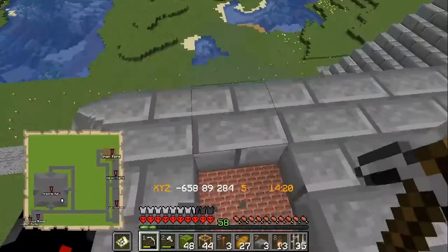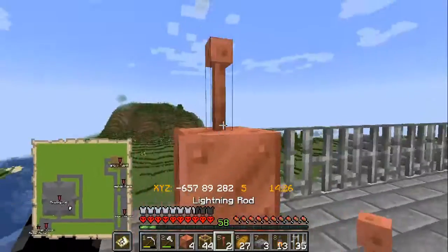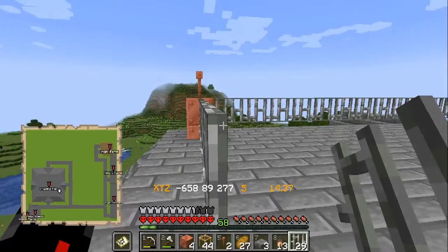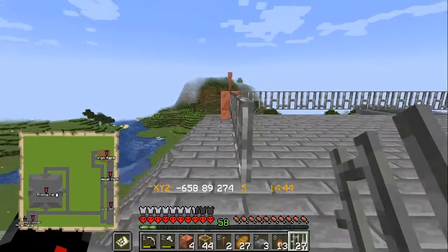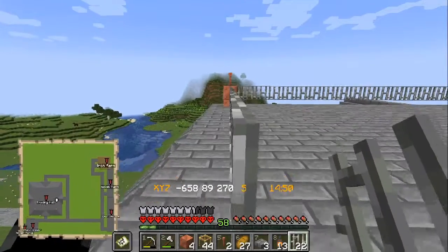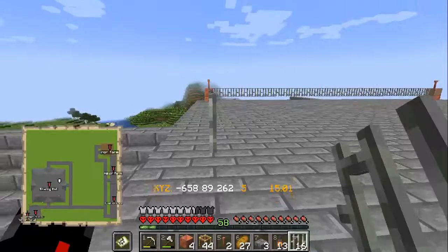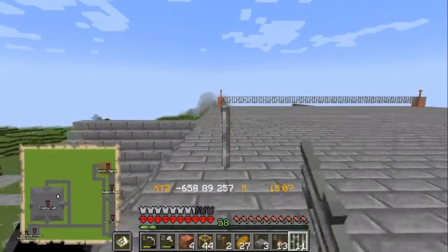So one, two — lightning rod. Oh yeah, I also got a skeleton horse while building this building, I forgot to mention that. I made sure to include it in the time lapse. You can see the orangey darts appearing on the house now. I'm also adding these iron bars so it doesn't look as weird — it looks a little more natural with them.